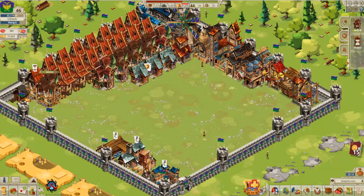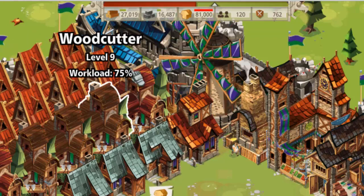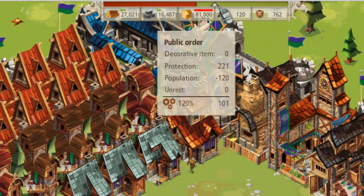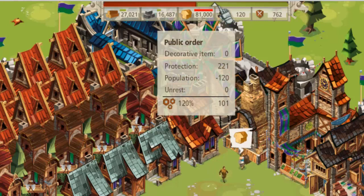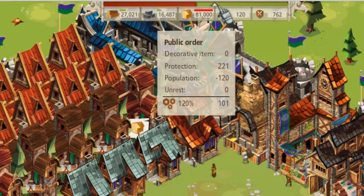If we have a look at our public order at the moment, we can see that we're doing — if we scroll up to the very top of our castle view, we can see that we've got protection of 221, population minus 120, unrest is zero, and the production gears show 120%. That's our public order.